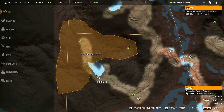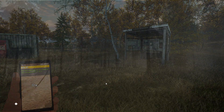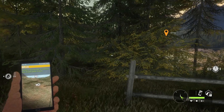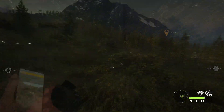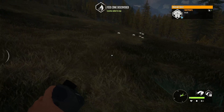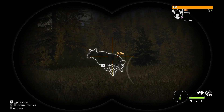So first things first, I spawned into the Roonachee Western Outpost and began traveling north to scout for some whitetail need zones. Areas with in-game blinds present generally means that there's elevated animal activity in that area, so my destination was a hunting stand to the north.